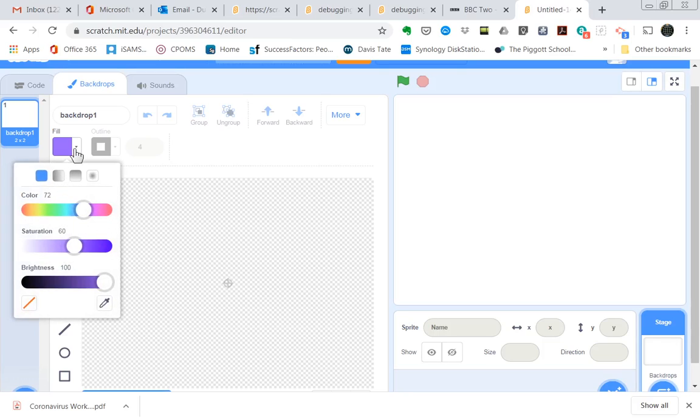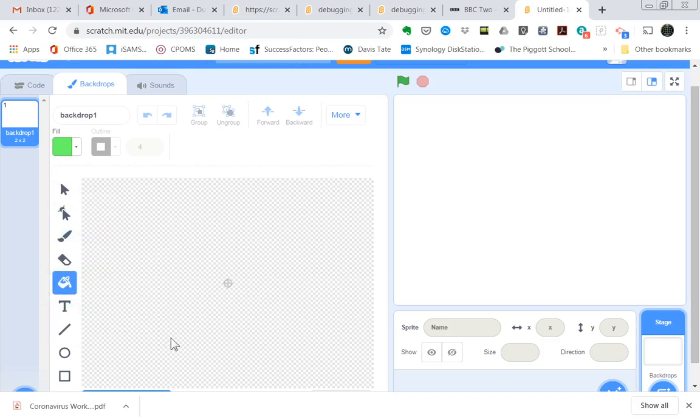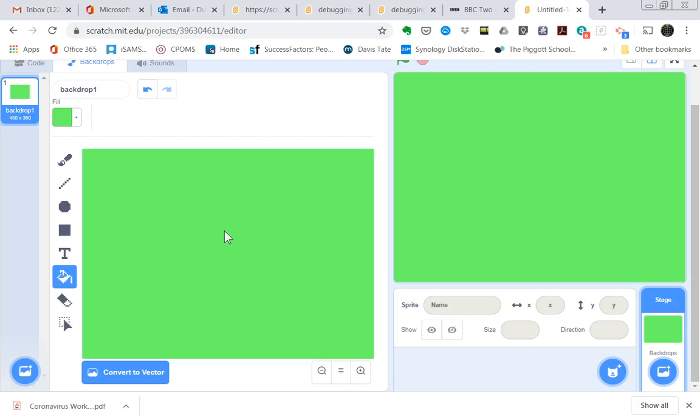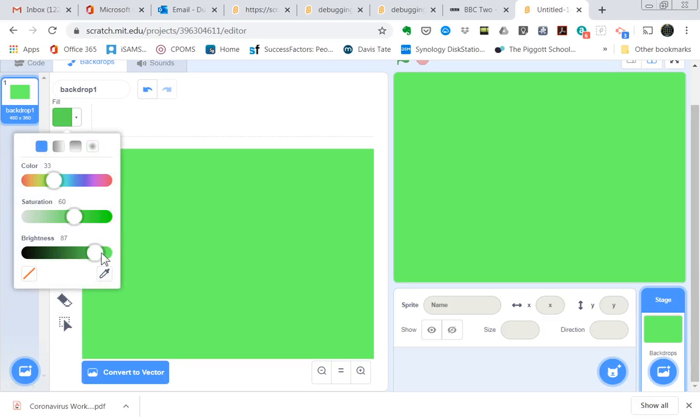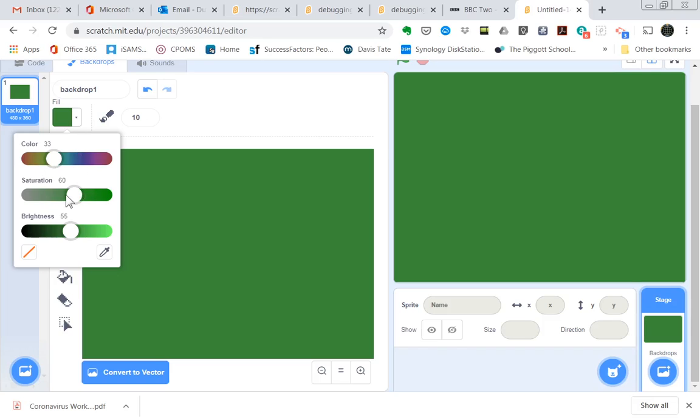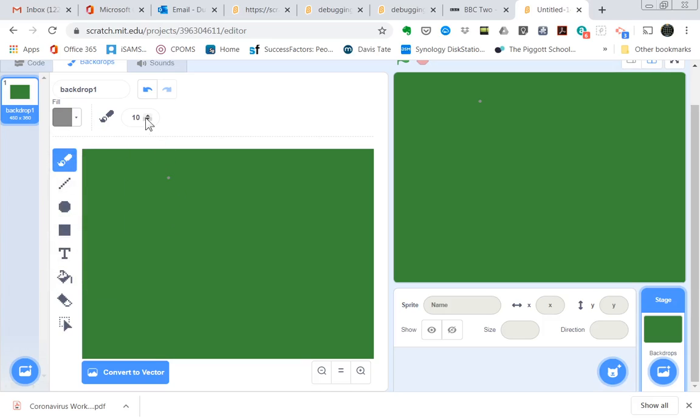I'm going to fill the whole backdrop with a color — I think a green. I'll convert it to a bitmap and pour the color in. I quite like it a bit darker, so I'll adjust the fill to make it darker — that's going to be the outside of my track. Now I want to draw my track freehand and I need to choose a color for the track, something like gray. I'll make the brush size nice and big, maybe 100.